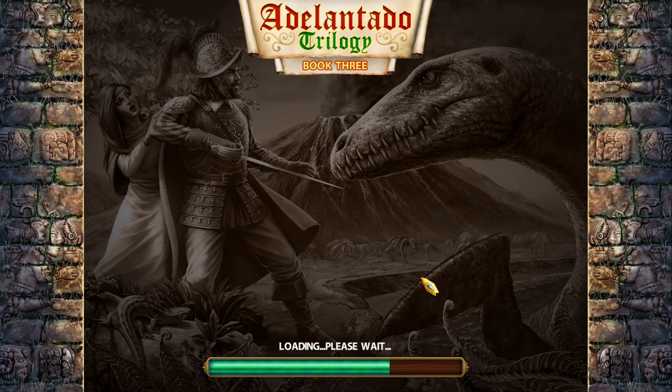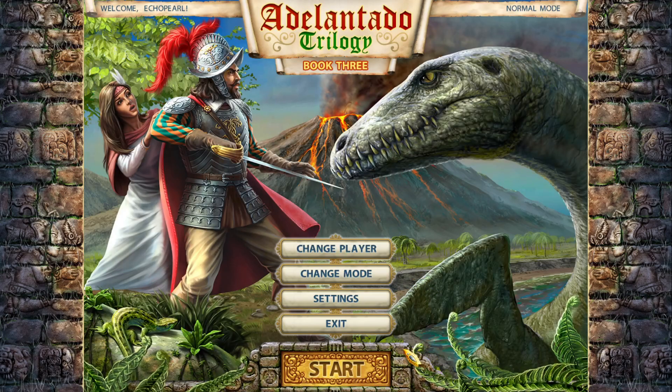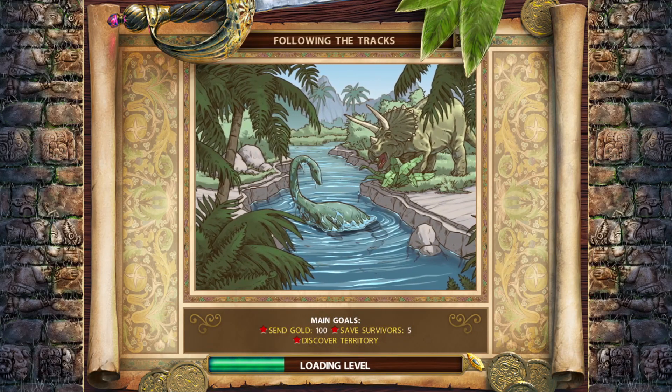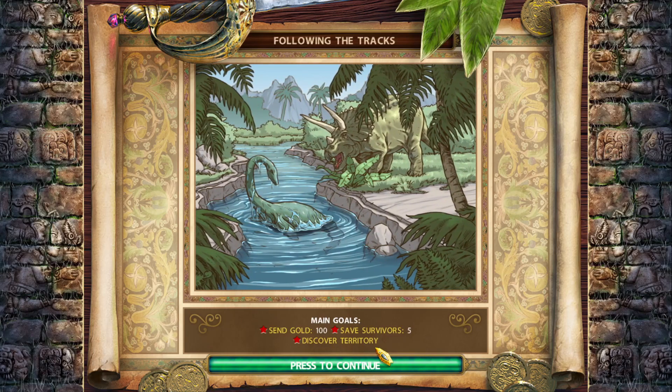I prefer this version because there's a lot of little things that they improved about it. We finished Chapter 1, so now we're going to go to Chapter 2. I have to get 100 gold, 5 survivors, and discover the entire territory.